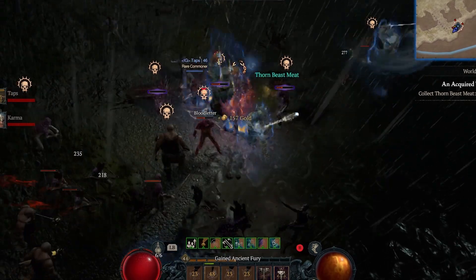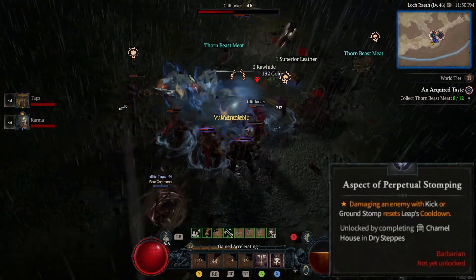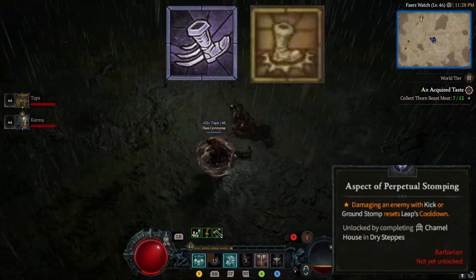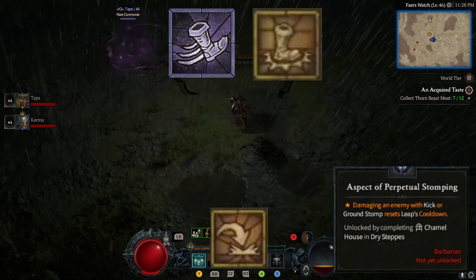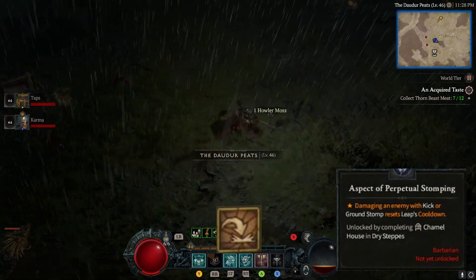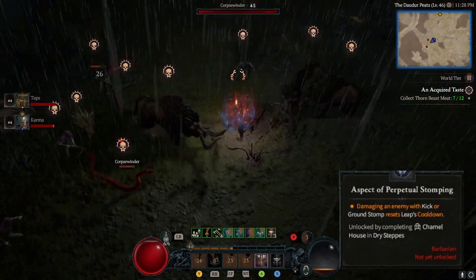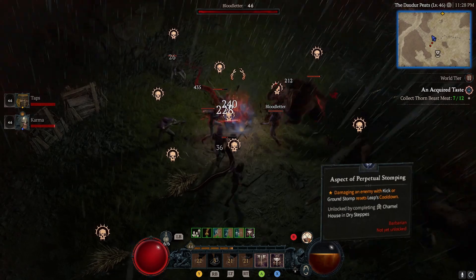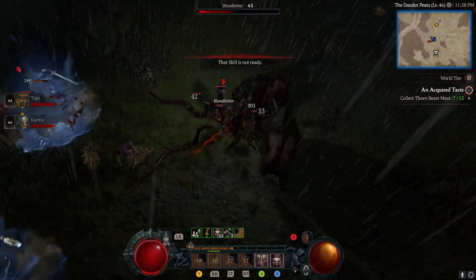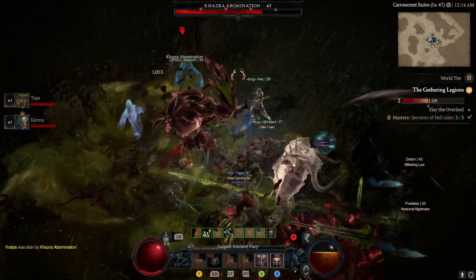Kicking off at number 10, we've got the aspect of Perpetual Stomping. This unique aspect has a neat trick up its sleeve. Whenever you throw a kick or ground stomp at your enemy, this aspect wipes clean your leap skill's cooldown. The moment you leap smack into the middle of a crowd of enemies, a quick ground stomp erases that pesky 15-second wait time for your next leap, allowing you to continually leapfrog from one bunch of enemies to the next, keeping your warpath of destruction alive and kicking.